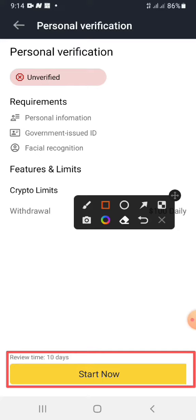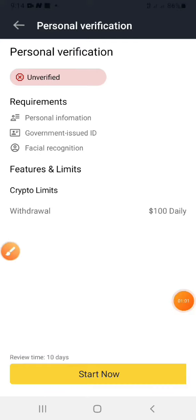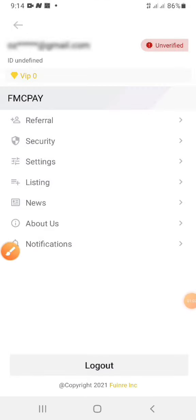Make sure you use an ID that has color — it doesn't necessarily have to be your NIN. You can use any ID that has color. Just make sure it's not black and white.